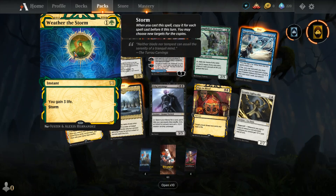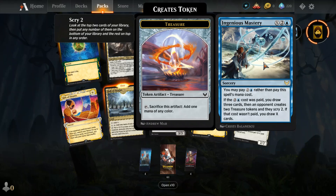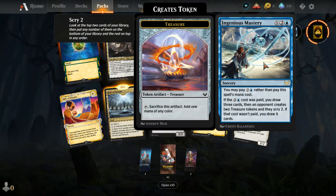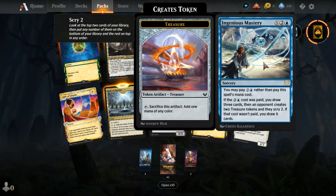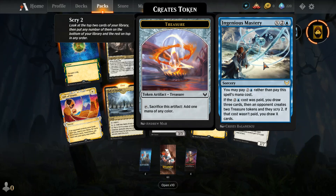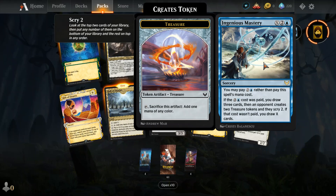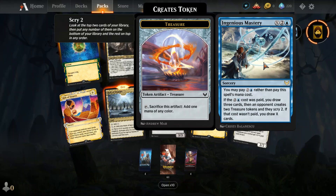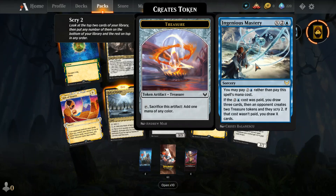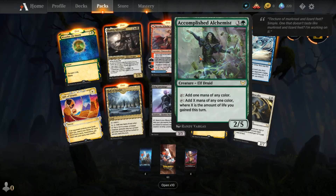Then I got another rare — Ingenious Mastery. You may pay two and a blue rather than pay this spell's mana cost. If two and a blue was paid, you draw three cards and an opponent creates two treasure tokens and scrys two. If that cost wasn't paid, you draw X cards. So you can get out cheaper but bad things do happen.